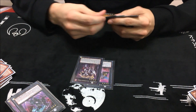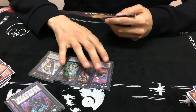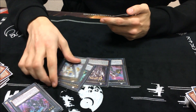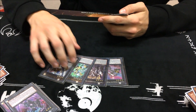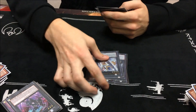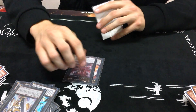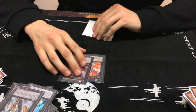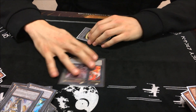The two Rank 4s and then the Utopia package. Made Castel one time. Never made Gagagabolt, because I never really played the Paleozoic matchup, but that was in theory what I was going for. Utopia Lightning package is too good — hits over everything I want, no quick effects. And lastly, Cyber Dragon Infinity. Made it multiple times. It's a game-winning card. If this lives and I negated something, it's just a good card.